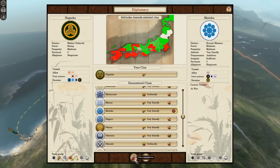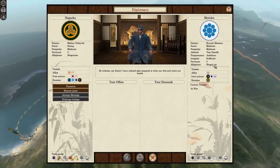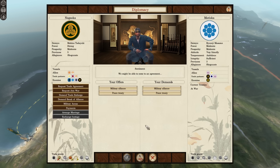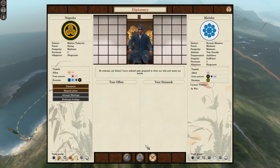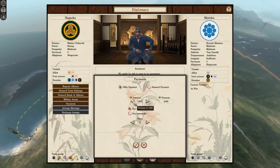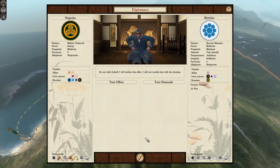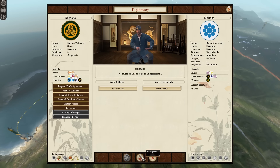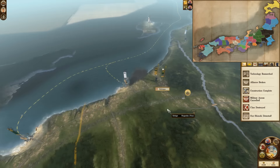Let's try the Morioka again. They are pro-shogunate — be welcome, my friend. Why are they so in love with us all of a sudden? Can we instead turn this war into a military alliance? No. Let's try a trade agreement — 500 Koku. No. Can I not just ask them what they would want? No. Okay, it was worth a shot.